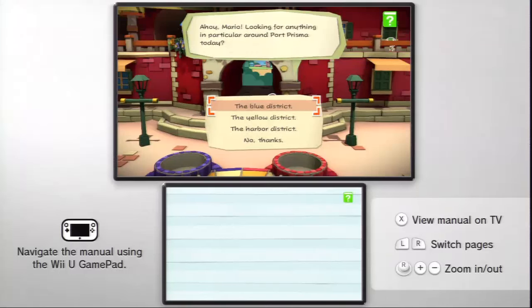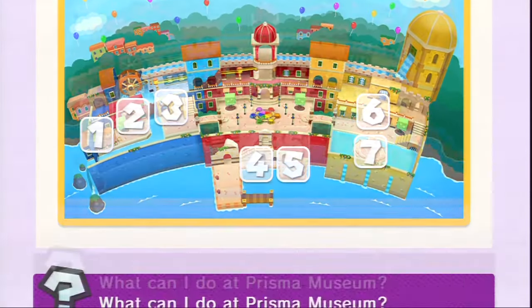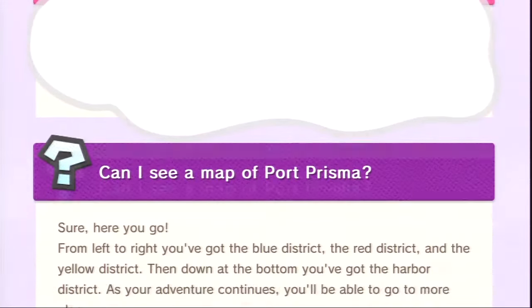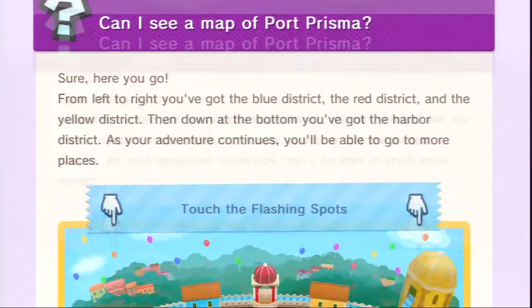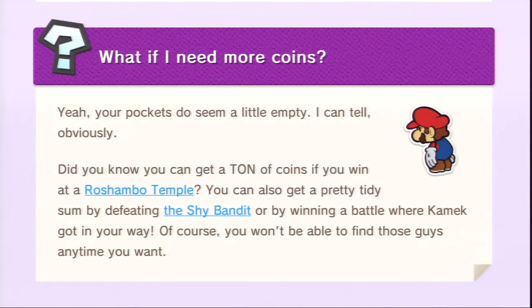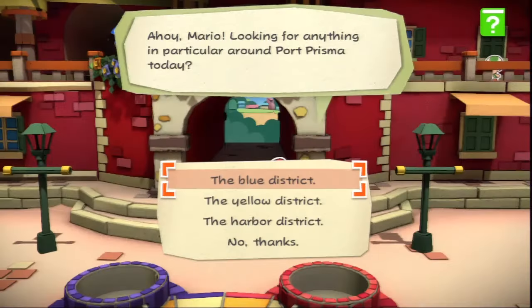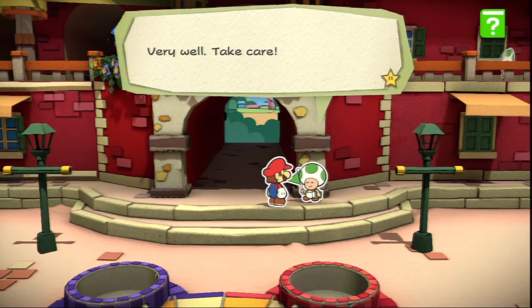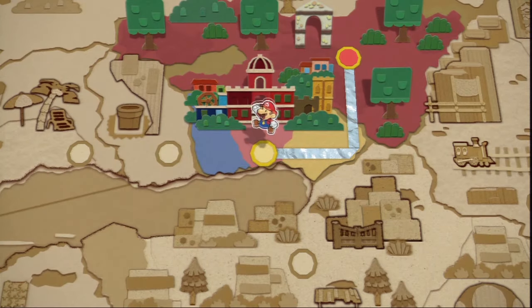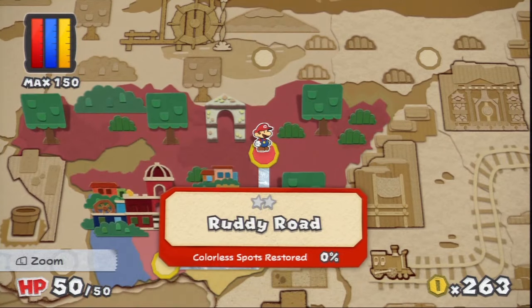Oh, there we go. So can you only see this when he's talking? We haven't been there yet. This is honestly just — I was kind of hoping they'd just give you a map. I did not know they were going to give you like a manual. Instead it's just kind of a manual, so whatever. Let's go actually do something productive. That's just how blind we are to this whole thing. Saving again — stop saving — and we're heading to Ruddy Road.